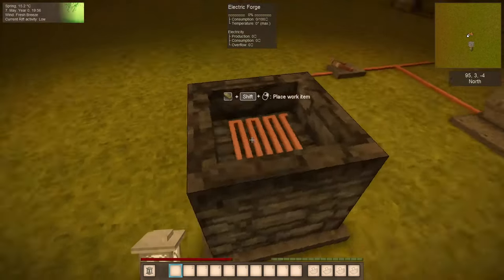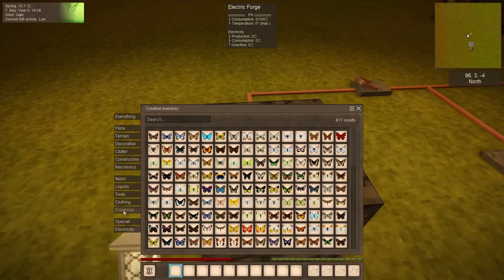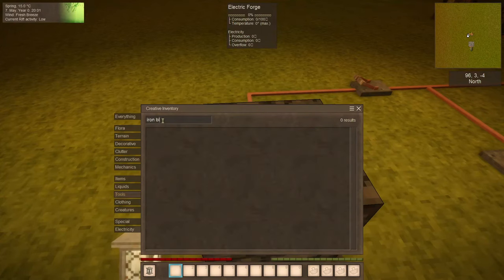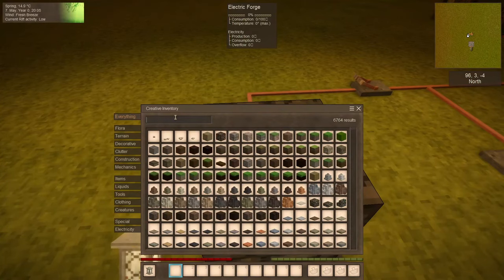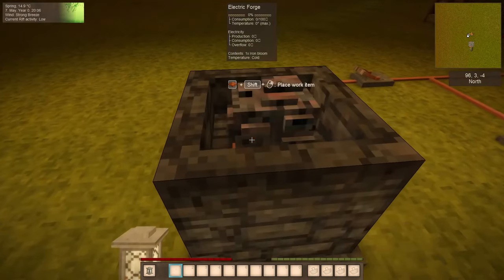You can power the forge to smelt supply items. For example, if we take an ingot — you know what, let's take an iron bloom. There we go, an iron bloom.